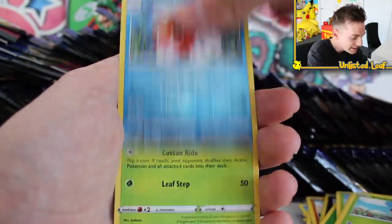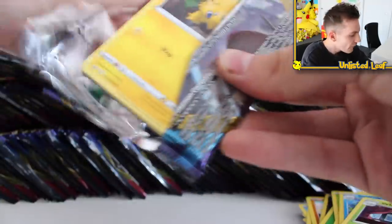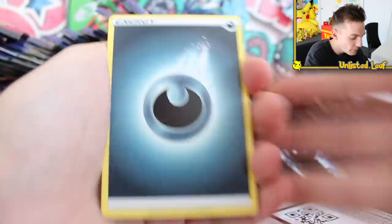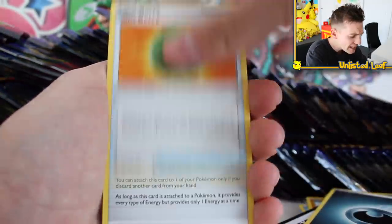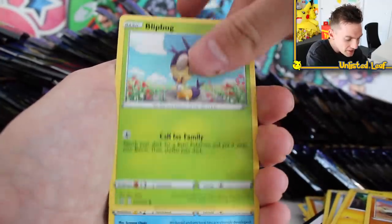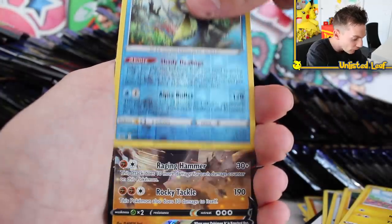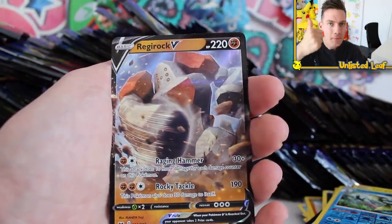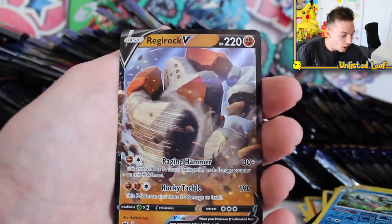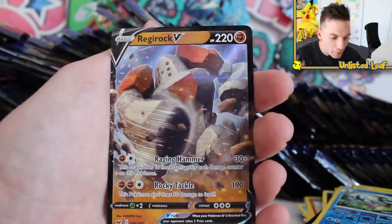Seeking Reverse and a Whimsicott regular rare. I've actually never been more confident that we're going to find a gold card — I think it's because we've got that golden Zamazenta, it's just giving me so much hope. Inteleon Reverse and then Regirock V! This is a really, really good start. We're just ticking off a couple Vs, warming us up, giving us that pre-game massage. Now we've got five different V cards.